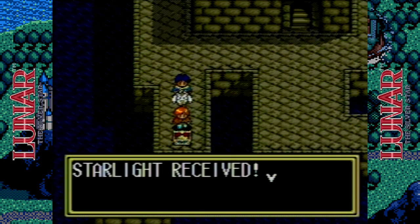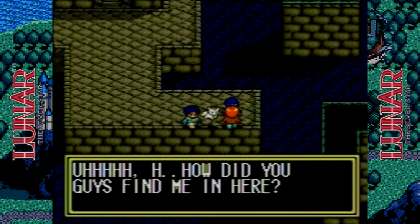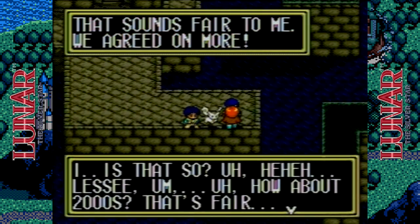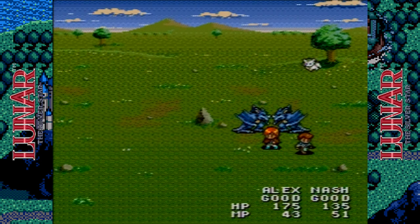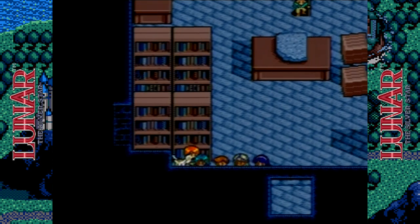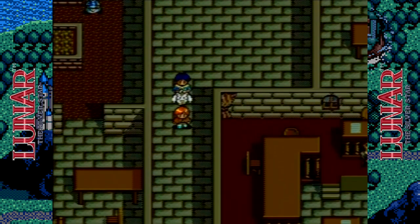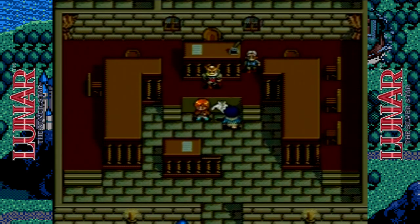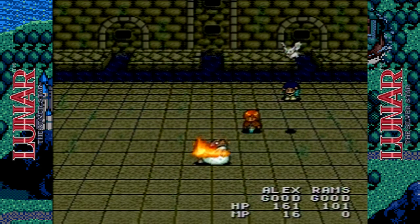Turn-based RPGs were rare on the TurboGrafx side, so adding Lunar alongside the likes of Dragon Slayer and Cosmic Fantasy 2 would have given players more options in this genre. Lunar utilized a unique battle system where positioning your party members is crucial for victory, due to the varied number of spaces they move and attacks they execute per turn. The characters have quirky personalities, and plenty of humor and pop culture references were integrated into the dialogue. Having Lunar on the TurboGrafx would have made it feel right at home — because Working Designs had published six titles for the system, there would be no guarantee they would have handled it, but they would be the best candidate to do so.